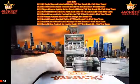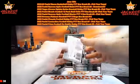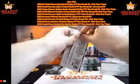Up next after this one is our Phoenix Hobby. Then we have our Contenders, and then our Prism No Huddle to end the night.